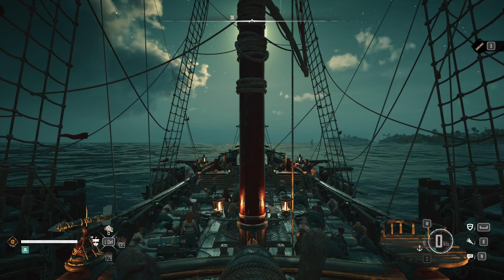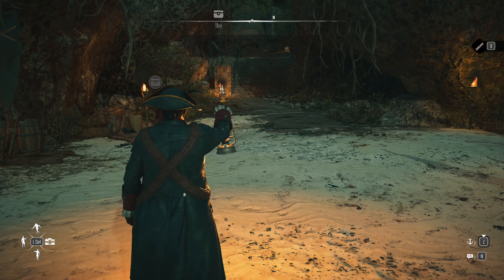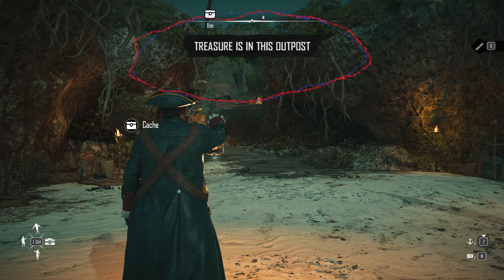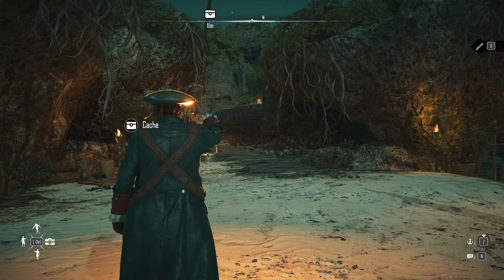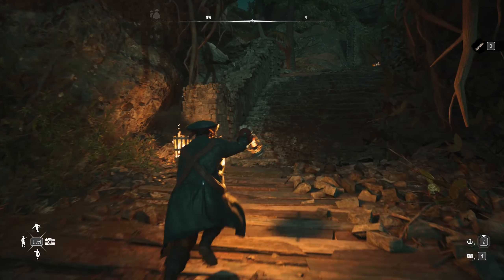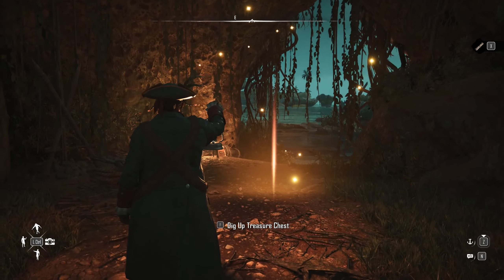When you think you've found the correct location and you fast travel or travel to the outpost itself, it's going to pop up a box at the top of your screen — 'Treasure is in this outpost.' That's how you know one of your maps is found in this outpost and you've located it correctly. Now you just need to run around the base until you find a beam of light coming out of the ground. There's the location — we found it by the beam of light.